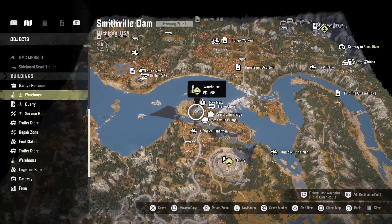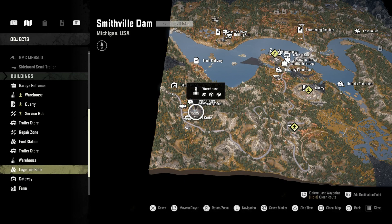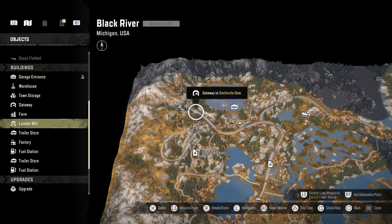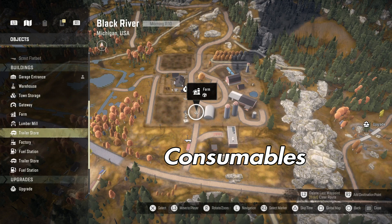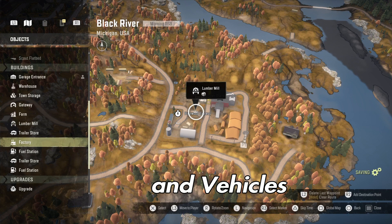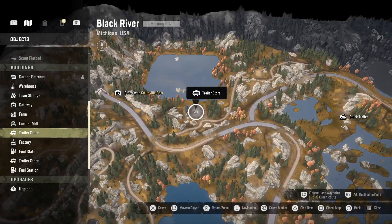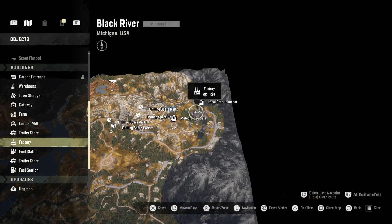You can also find concrete slabs and bricks at one of the warehouses. All you have to do is scroll down, click on the item, and it takes you straight to that point on the map. There's also Town Storage selling different commodities including metal beams. Then there's the Gateway, which connects you to all the other maps, and the Farm as another location on Black River. You can click on them to find their location on the map, but you can't fast travel there — you can only fast travel to the garage. There's also a Trailer Store, handy if you're heading out to Smithville Dam.